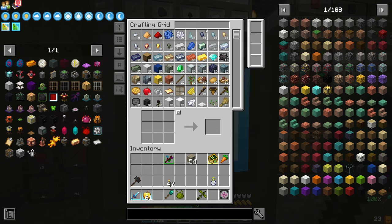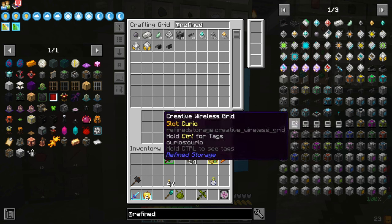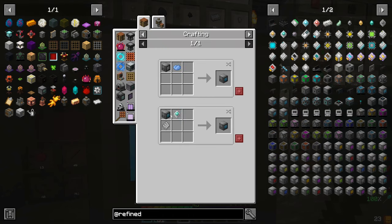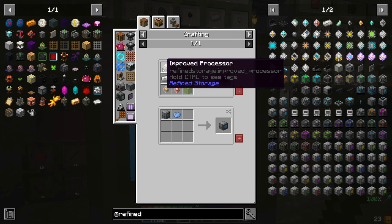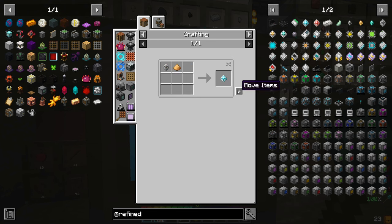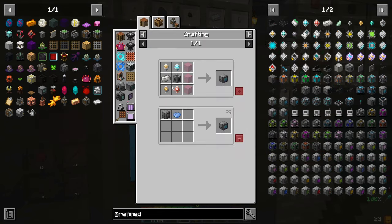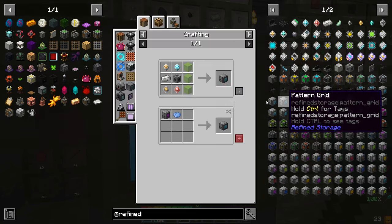Let's get into this. So first thing we want to do is look at refined storage. We need a pattern grid, which requires advanced processors, a pattern, and a grid. Super easy. And an instruction and a destruction core, which we will teach to the system here soon.